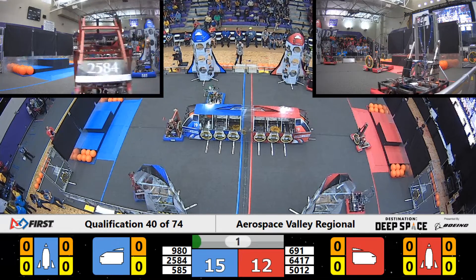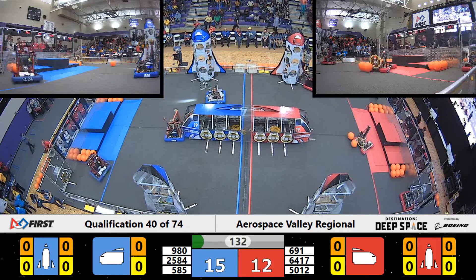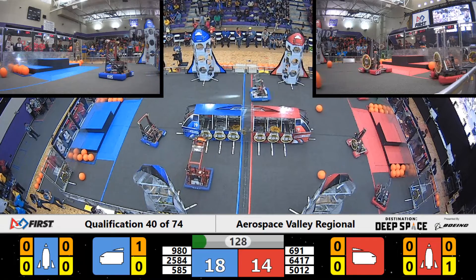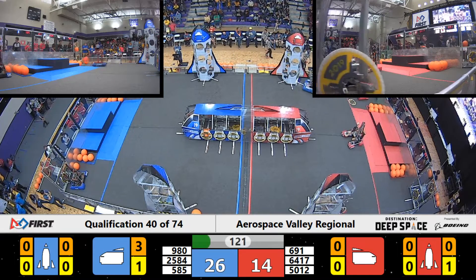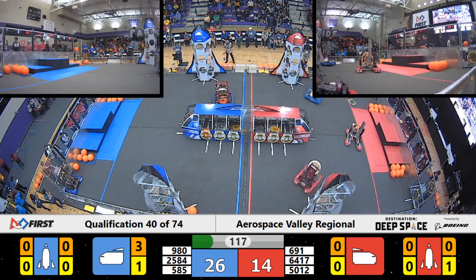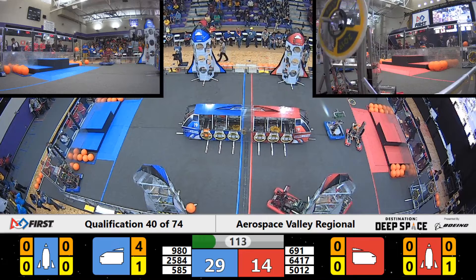64-17, the Frito-Lens is real close to the edge. Robot 50-12 putting on their first hatch panel. Meanwhile, the Blue Alliance is going for the cargo ship. Robot 980 playing some ferocious defense in the red zone. Blue Alliance off to a good start with 29-14.